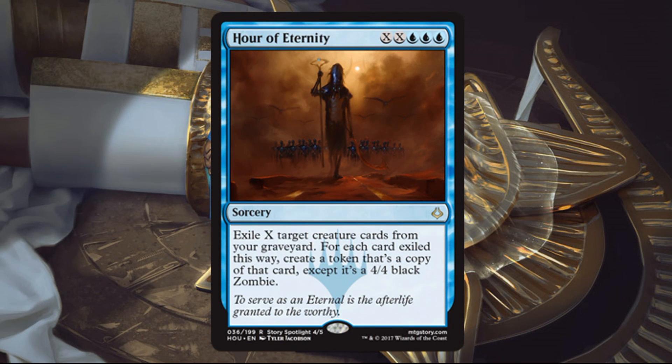Hour of Eternity. Three blue, 2x, sorcery, rare. Exile x-target creature cards from your graveyard. For each card exiled this way, create a token that's a copy of that card, except it's a 4/4 black zombie. First off, the art does look incredible — I bet this is amazing in foil. The card itself, I'm not super excited about. The casting cost is just asking too much, I think, for the ability: three blue and then a double x.